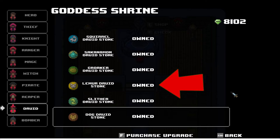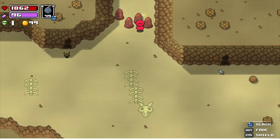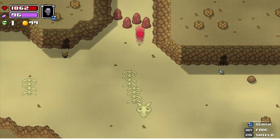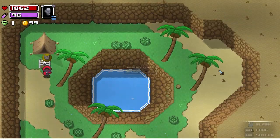Next is the Lemur Stone, hidden in the desert. If you watched my fishing video, this area will look very familiar. Go all the way to here on the map, travel up there, use the power fist to break through some bricks, and you'll find a chest right next to my favorite desert fishing spot. Open that up and you'll have the Lemur Stone.